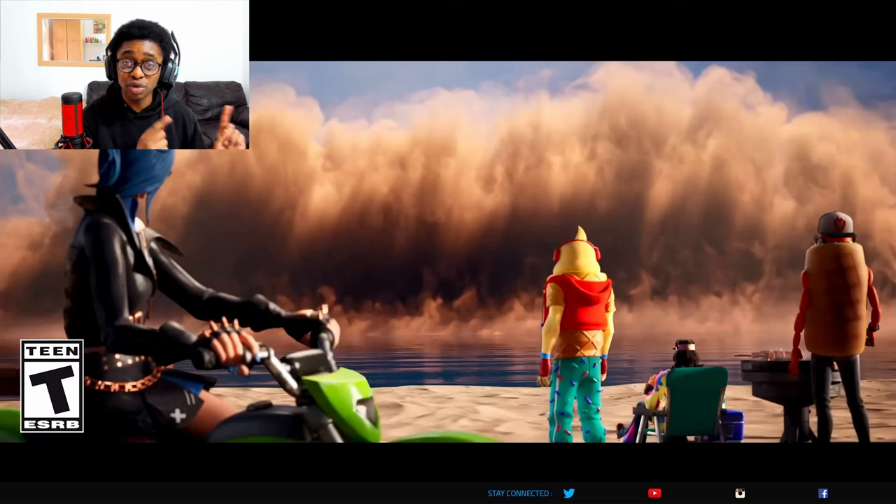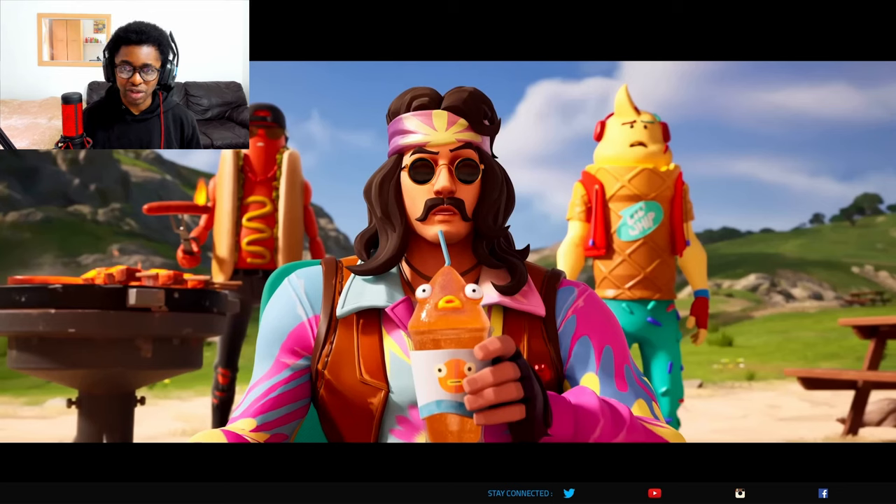This huge storm cloud is now consuming the Fortnite island. It was looming at the end of Chapter 5 Season 2 and is now finally covering the island, revealing these new skins on the way. Jonesy normally makes an appearance during trailers, but this skin might not actually be Jonesy because you can't see his face. There is a Mullet Jonesy who is blonde, and this skin is not blonde, so it might be a completely new character.